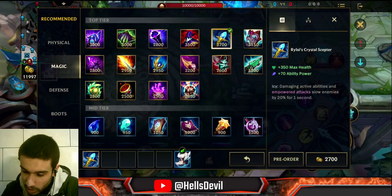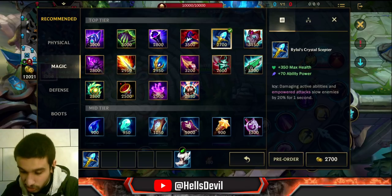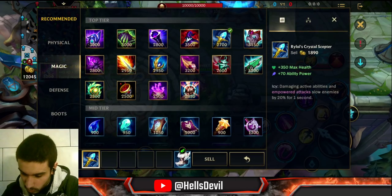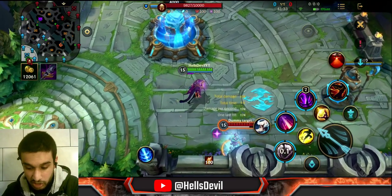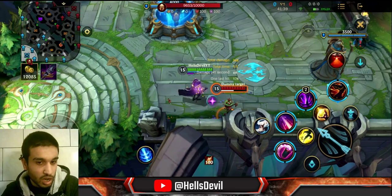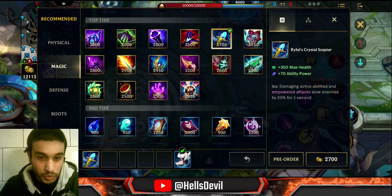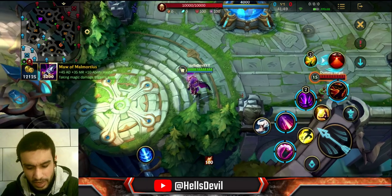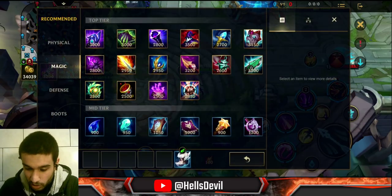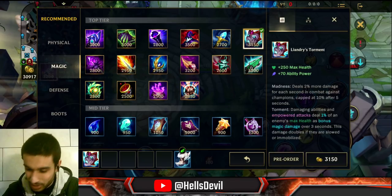Rylai's Crystal Scepter — 350 max health, 70 ability power. Damaging active abilities and empowered attacks slow enemies by 20% for one second. That's all this item does. It's an absolute banger on Singed because whenever enemies are walking in Singed's trail, they will be slowed by 20%. I haven't really seen any other champion where this item is good. Let me know in the comments if you think I'm wrong, and also let me know if there's anything in this video you didn't know about the items.